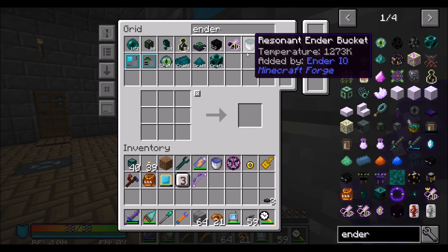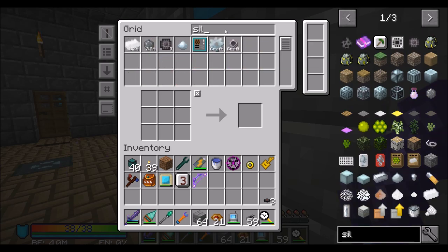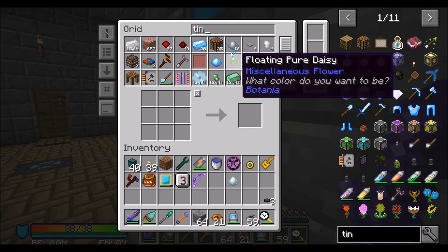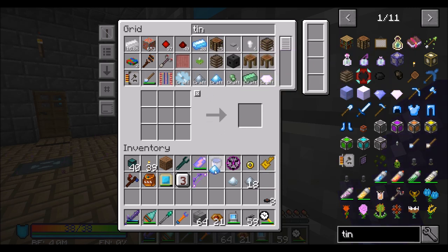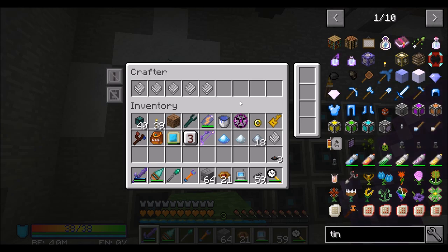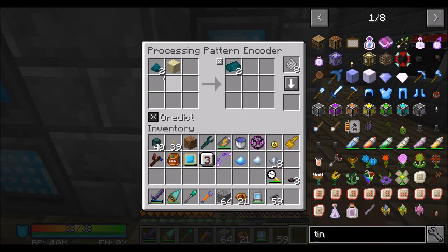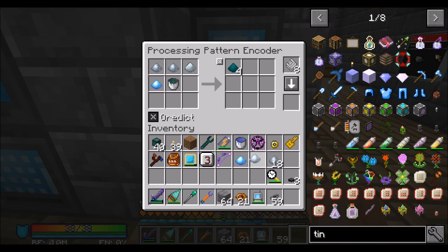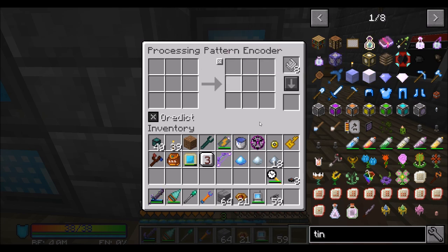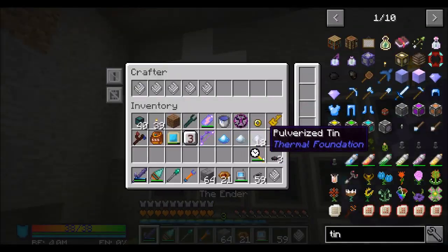So you've got your resonant ender buckets, right? Tin. And silver. Let's reteach this pattern, just in case you're having the same problem that we had last episode. So we're going to say you, the silver, and the tin — but not... oh right. You should not be in this pattern, that's why. Duh. Derp. There's your problem — you need to be in here. Big time derp.